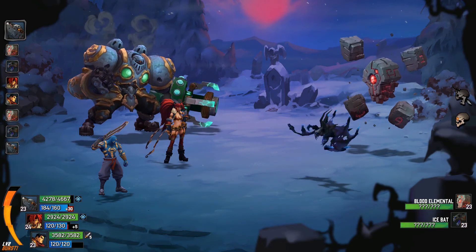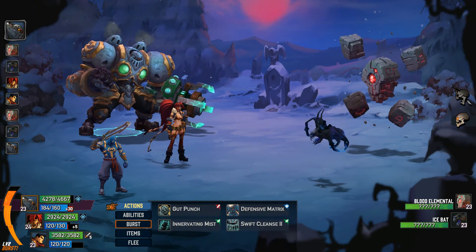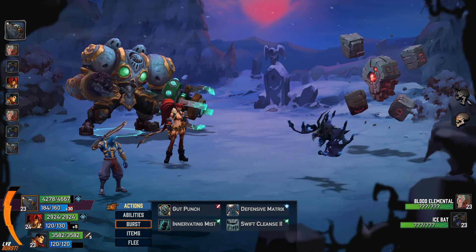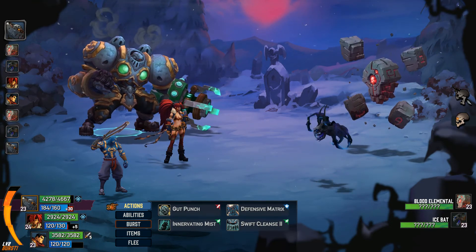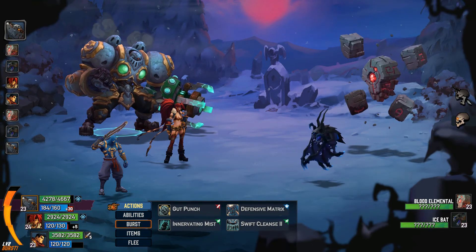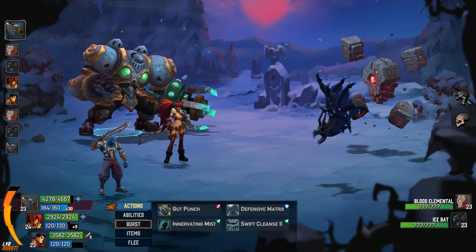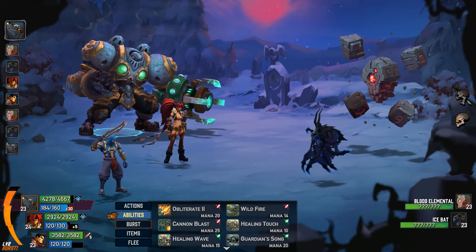Hello, Bat. And okay, Rock Man. Both these guys are bad. Blood Elemental doesn't sound good. So Ice Bat probably chills. Blood Elemental, I would guess, would do Siphon — very likely. Yeah, like every time he attacks, he gets healed or something like that. Alright, so who'd go first? I have no idea.